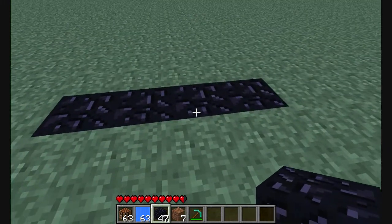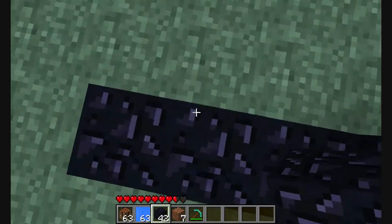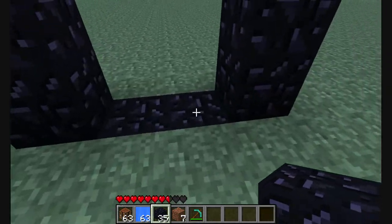Alright, so first what you need to do — oops, that wasn't good. So you're going to lay down four, and you're going to go one, two, three, four, five. And on the other side you're going to go one, two, three, four, five. Across, and then up here.